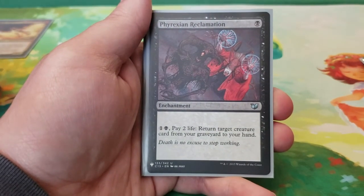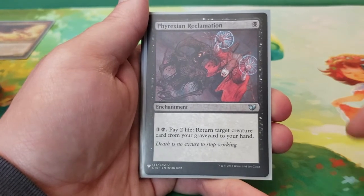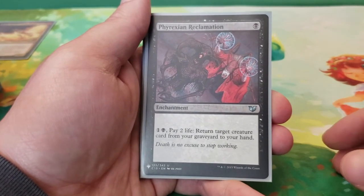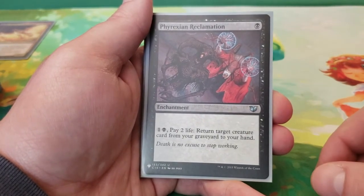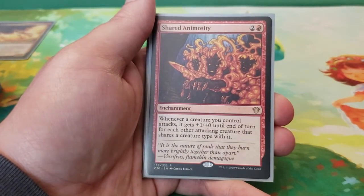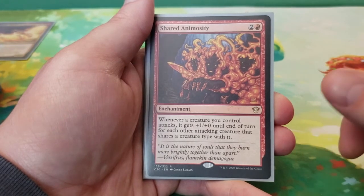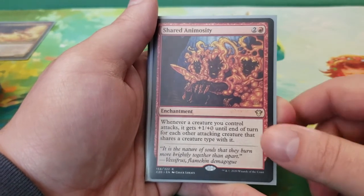Next we have Phyrexian Reclamation — one mana. You can pay two and two life to return target creature card from your graveyard to your hand. Another good recursion. It's an enchantment and you pay two life — this is Commander, so paying two life isn't that big of a deal, at least early and even mid game — and it gets those cards that are harder to recur back into play. Next we have Shared Animosity — three mana. Whenever a creature you control attacks, it gets +1/+0 until end of turn for each other attacking creature that shares a creature type with it. It just makes your phoenixes that much more aggressive.